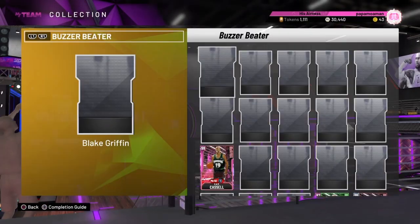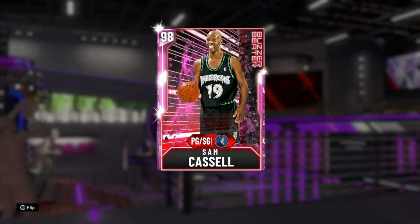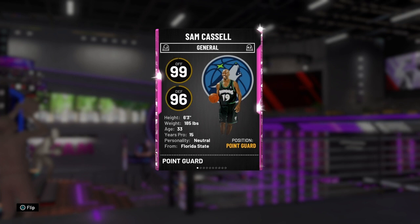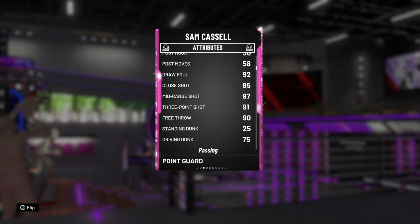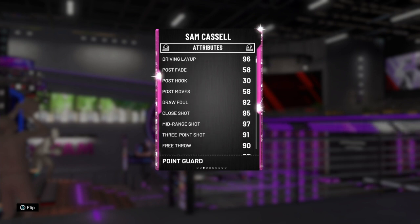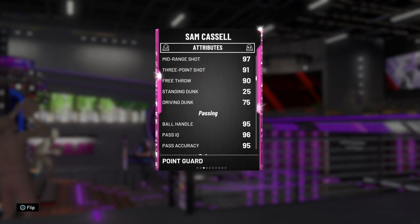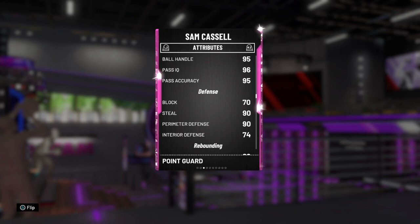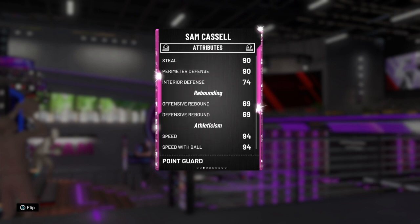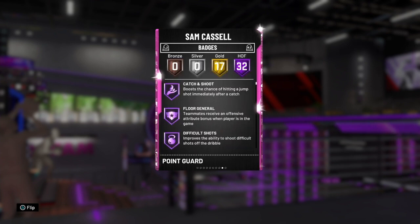I've actually bought two off-ball cards. One of them is Sam Cassell, who goes for 14k. He is not good though — I've tried out his release and it's slow. He can dunk, he's got a 75 dunk, but that's not very good. No post game, good shooting, but his release is very slow. Good ball handling, passing, good defense, decent rebounding, good speed and lateral quickness.